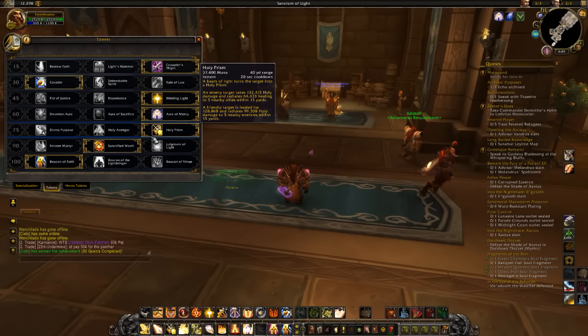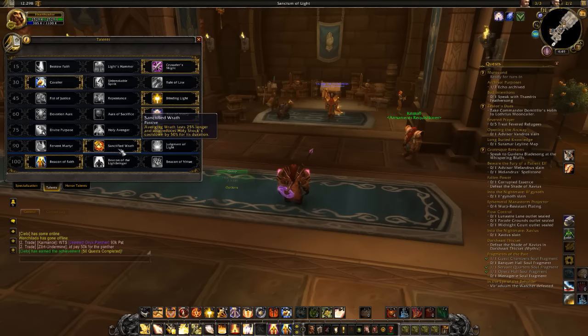I usually go with Holy Prism because it gives you an oh-shit heal — when things go rough, you get an AoE heal out to everybody, and it also does damage. Next is the most important one: Sanctified Wrath, which changes Avenging Wrath so it lasts 25% longer and also reduces Holy Shock's cooldown by 50% for its duration.